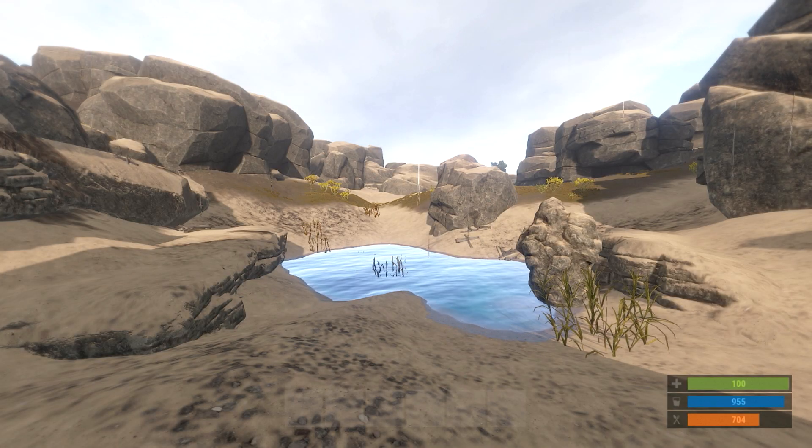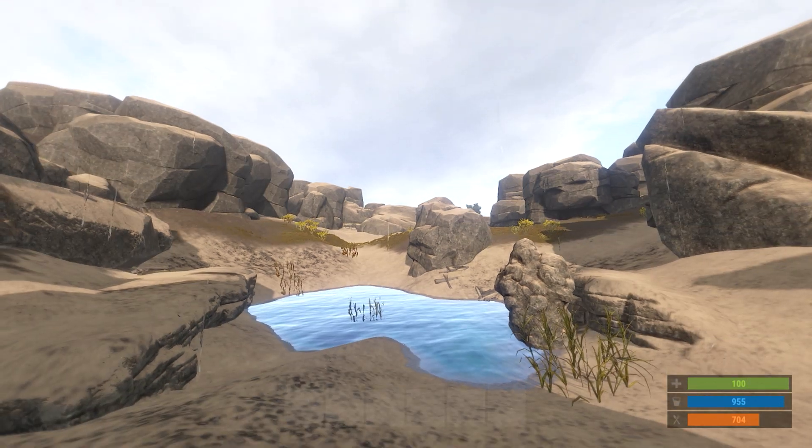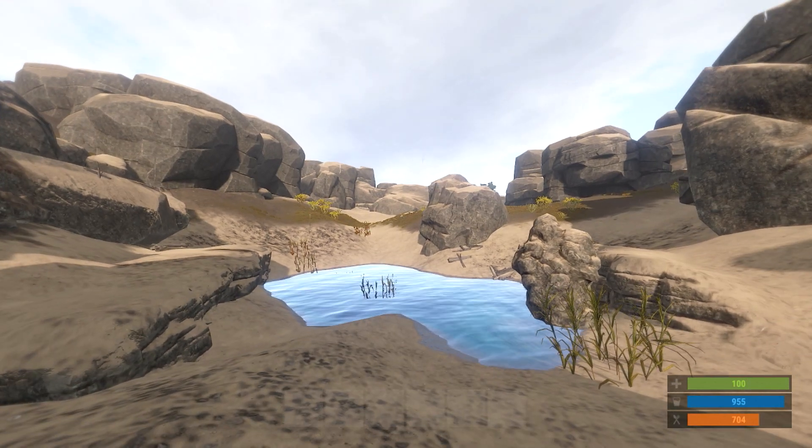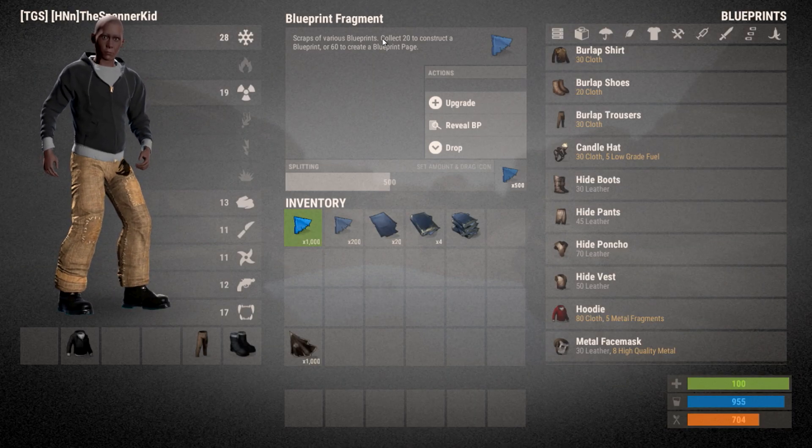Hello guys and welcome back to Rust. It's another lovely day on the Happy Naked server and we've got an update to cover. This update has changed the research system and how it works, and the first change is that they've added these blueprint fragments.